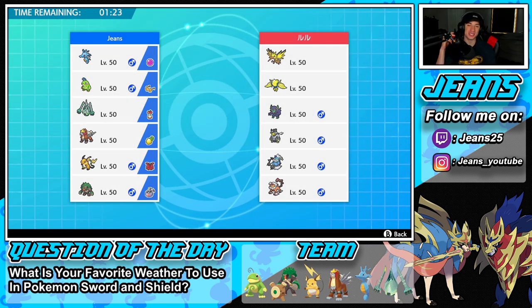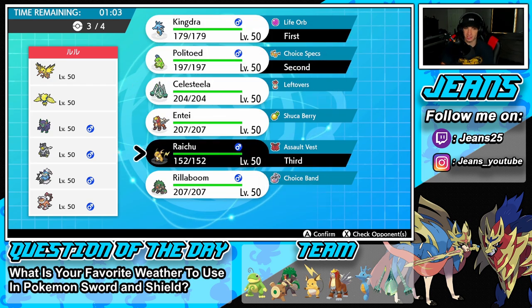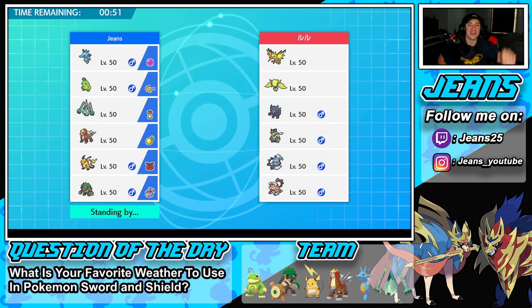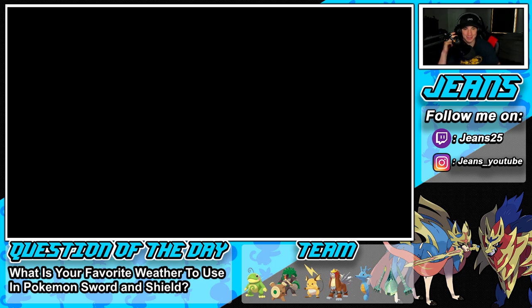Third and final battle — going up against a Galarian Zapdos team alongside Regieleki, Grimmsnarl, Urshifu, Thunderus, and Landorus. Three electric Pokemon — I feel like the rain combo has to come in here. Bring Raichu in the back for that Lightning Rod since he has two strong electric Pokemon. For the final spot, Rillaboom is nice since he has three electric Pokemon. Let's rock out here and get that 3-0 record! Your boy's playing really well today at 2-0. By the way, I still have to pack — my flight is today.